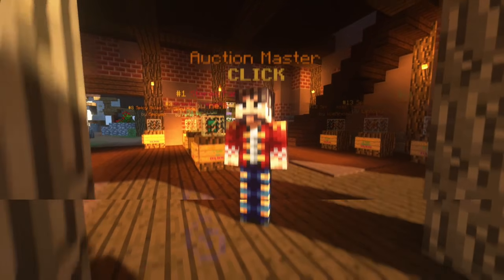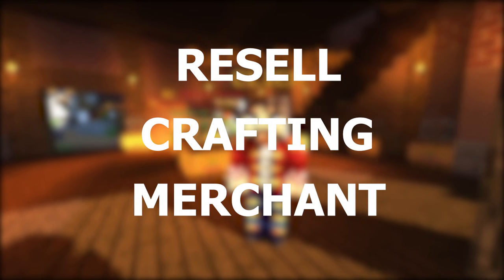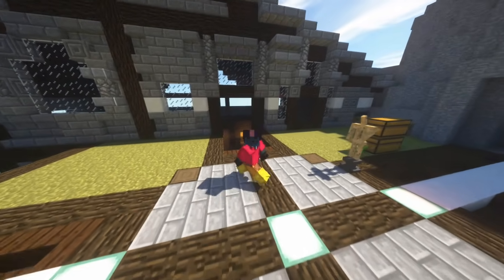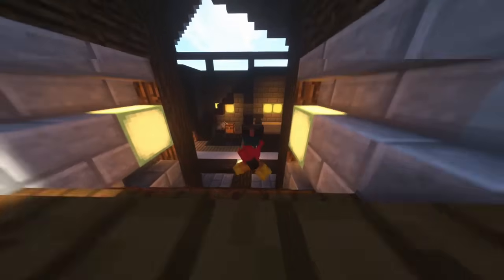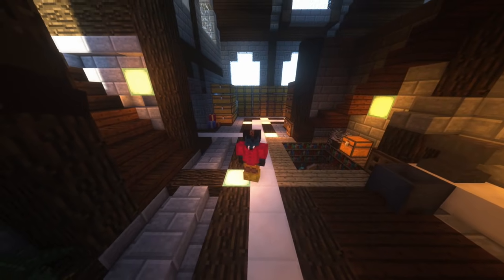I've narrowed down AH flipping into three subcategories: resell, crafting, and merchant flipping. I'll be explaining what each one is and the pros and cons of each. I'll also be giving examples of items that I flip commonly, and I'm going to try and keep in mind the different stages of the game — early game, mid game, late game and end game — so that everyone can make some money by doing this.